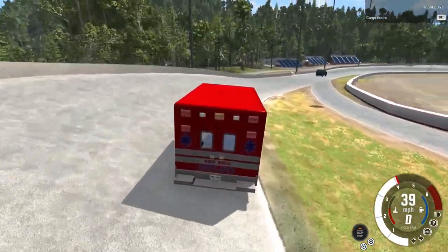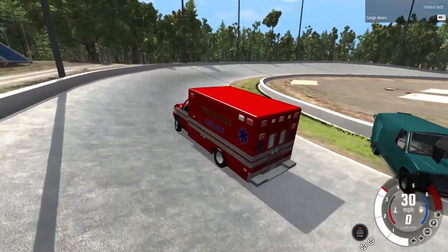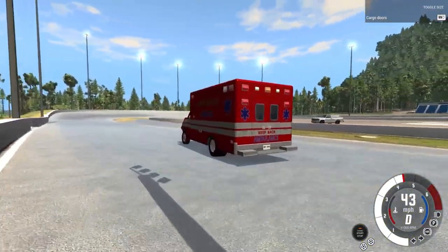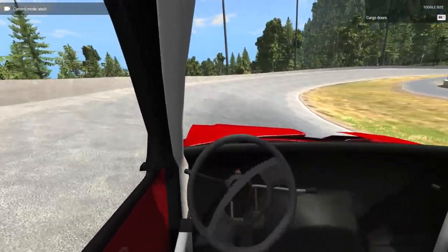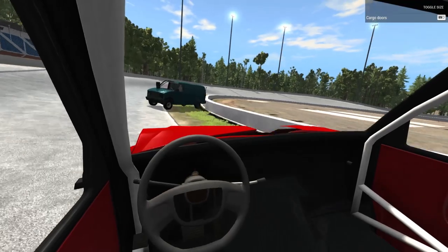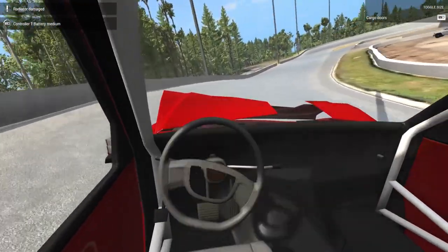First hit is going to be on the derby van - smashed up pretty well. Going around again - look at the old axles on this thing, looks like it's got camber. Getting a bit of in-car view, getting a good view of the steering wheel. Going for a side shot on the van - boom, that was a decent side shot. You can hear the noise of the gravel.